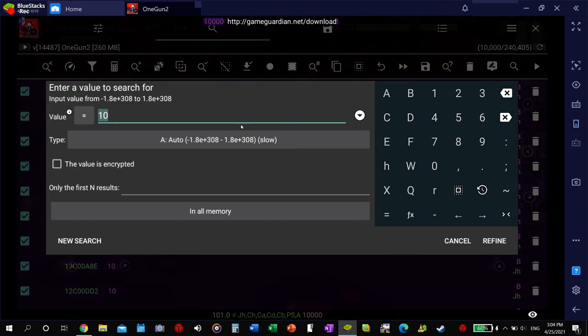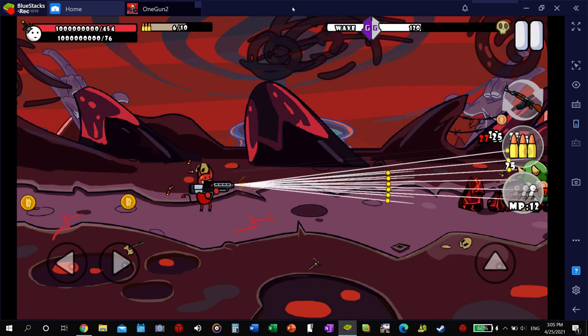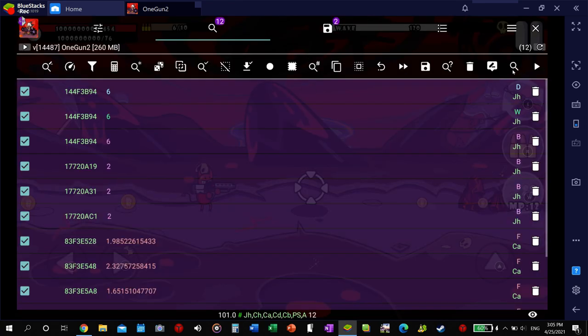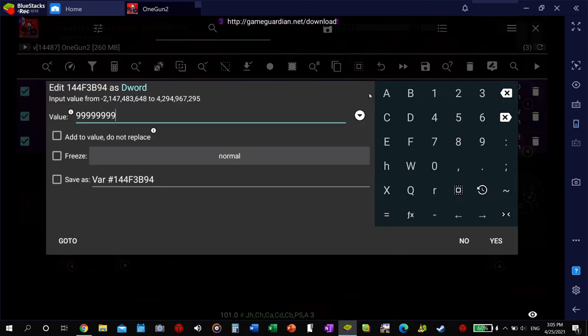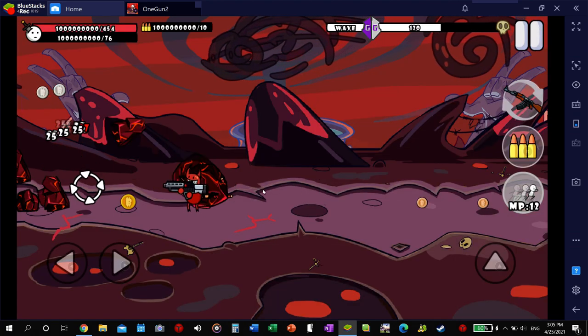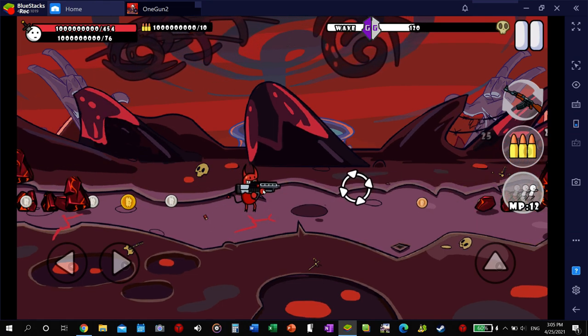Let's change that to two, and then refine that. We'll do it once more — that gun is good, six. Then we'll change that to nine nines — I don't like going more than that. Don't freeze it, you don't need to. It's a large number. That'll stay the same even when you change weapons — so like when I switch and then go back, it's still working.